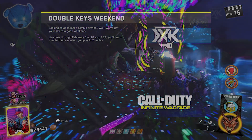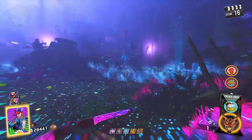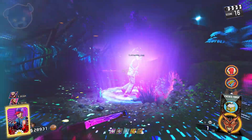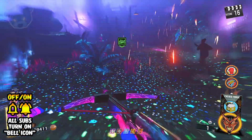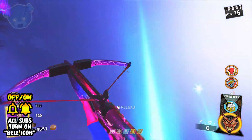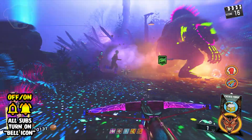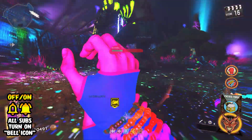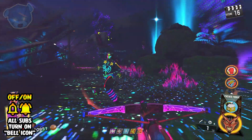We have some general fixes that weren't very important to zombies, so we're going to skip over those. We have a ton of weapon balancing that happened, and I'm going to clearly explain those here. Between Zombies in Spaceland and Raven the Redwoods, we had quite a few fixes. I break it down in a way that no other YouTuber does, so be sure to subscribe so you don't miss any future patch notes as we move along through our campaign from Infinite Warfare.